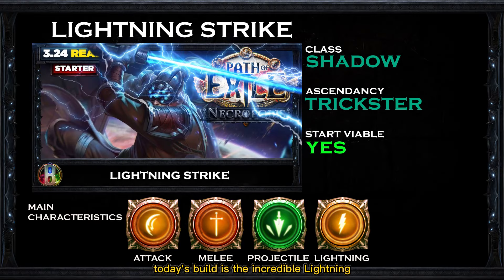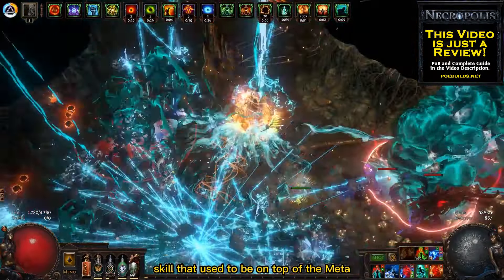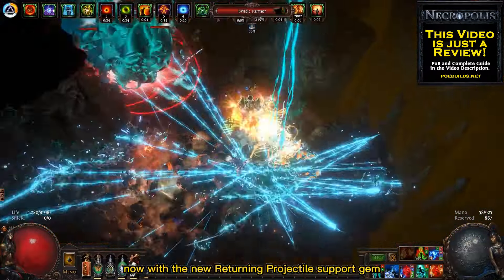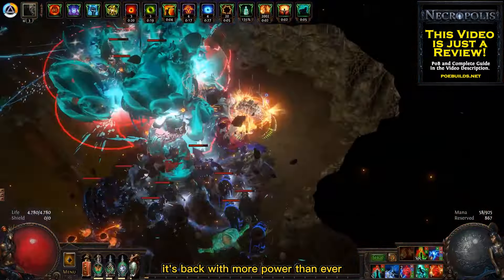Today's build is the incredible Lightning Strike Trickster with the Shadow class. Lightning Strike is an awesome skill that used to be on top of the meta, but went down after a couple of nerfs. Now with the new Returning Projectile Support gem, it's back with more power than ever.